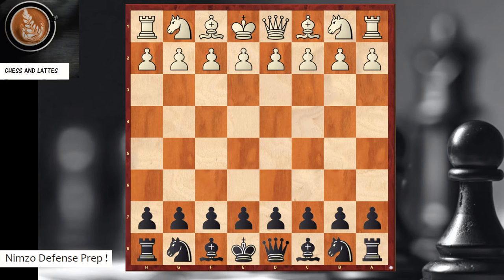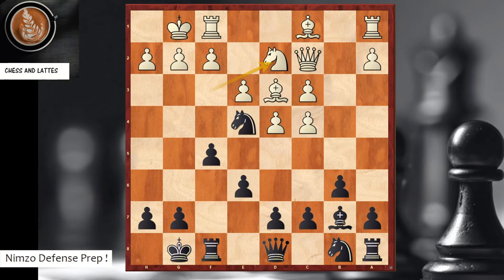Next example: move 10, black to play. A little similar to the previous game, but the bishop is still on c1, the queen is on c2 instead of b3, and here queen h4 is played. White responds with g3 to attack the queen.